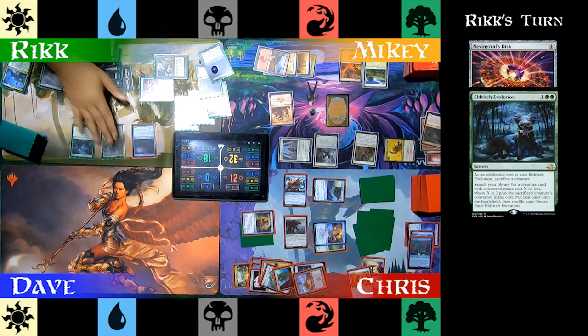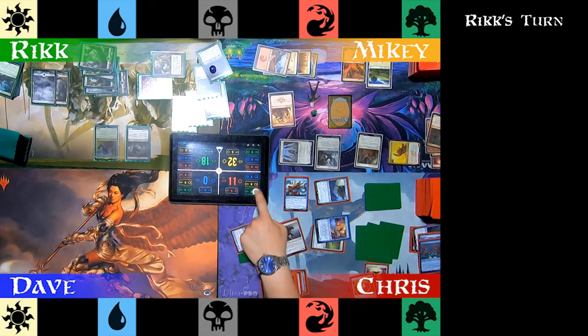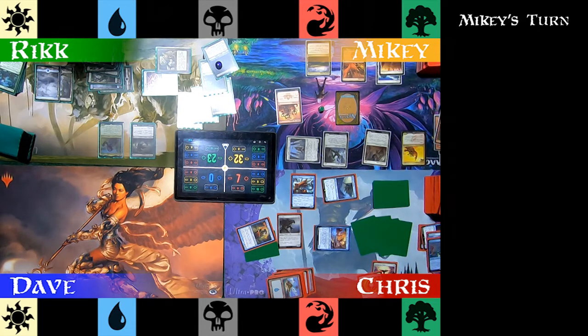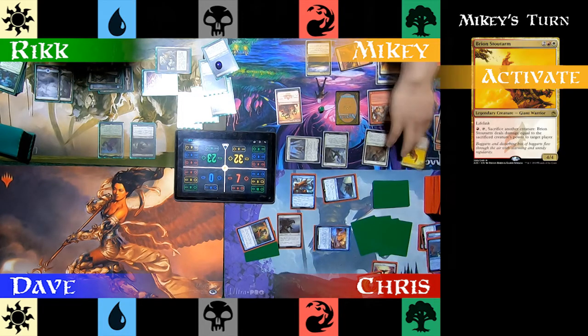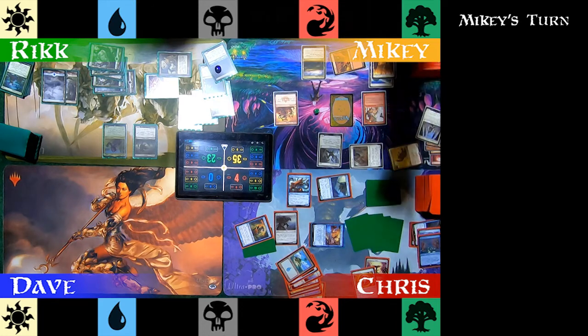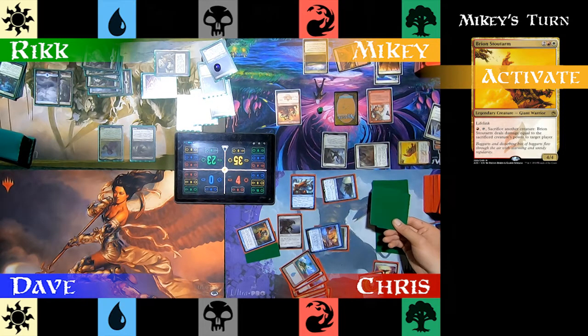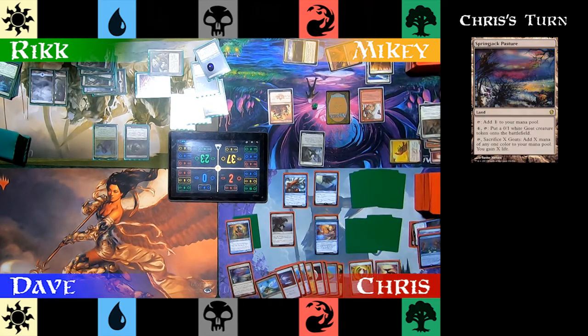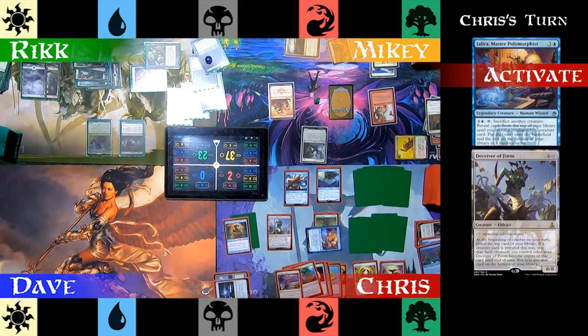Rick plays Eldritch Evolution, sacks the Moondrakes, and pulls out Butcher of Malakir. Because he knows it'll connect, he attacks Chris with Rayami. Mikey's been frozen for most of this game, but he plays a Dwarven Miner. He activates Breon Stoutarm again and flings Glory-Bound Initiate at Chris. He swings at Chris with a flyer and Chris blocks with two tokens. Mikey activates Breon one more time and flings that creature at Chris. Chris plays Springjack Pasture. He polymorphs the Myr Sire and it becomes Deceiver of Form, but it doesn't make the 1/1 token when it leaves the battlefield because of Rayami's trigger. Eldrazi are still kind of unfair.